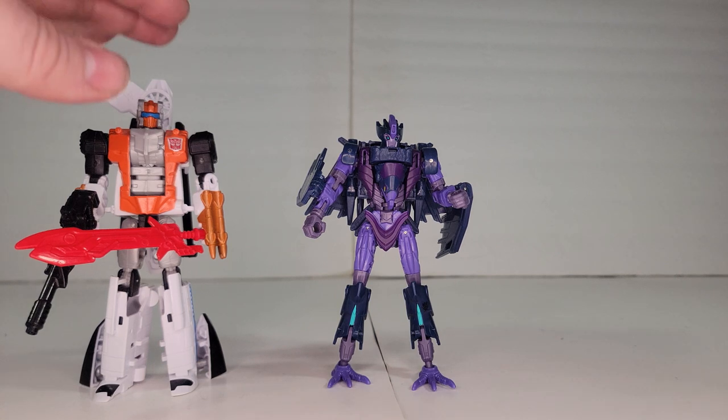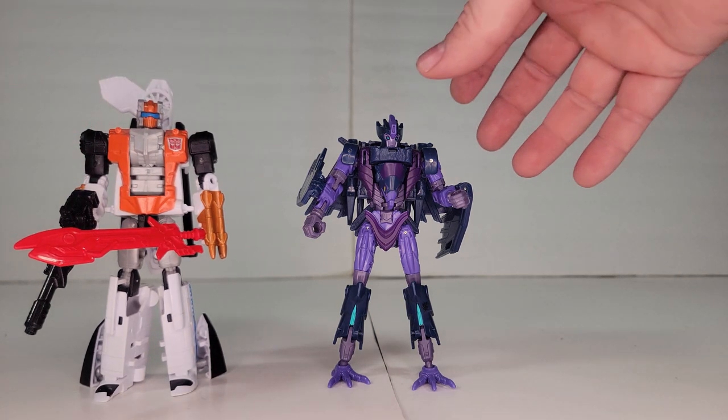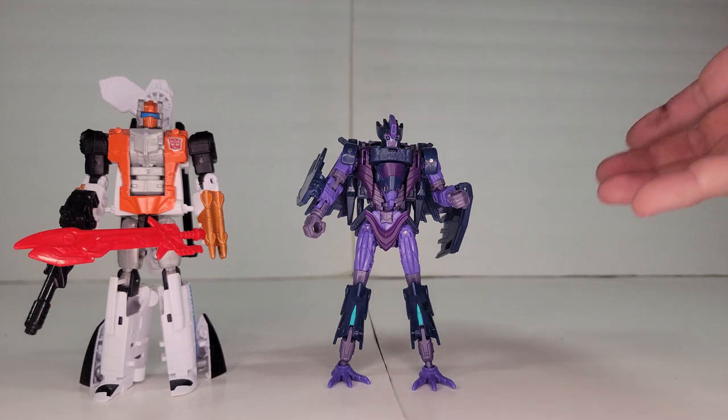Welcome back to the AB Scout Project. I'm Kreger. This is Alpha Bravo and today we're starting off with Star Raider Filch — she looks really cool.